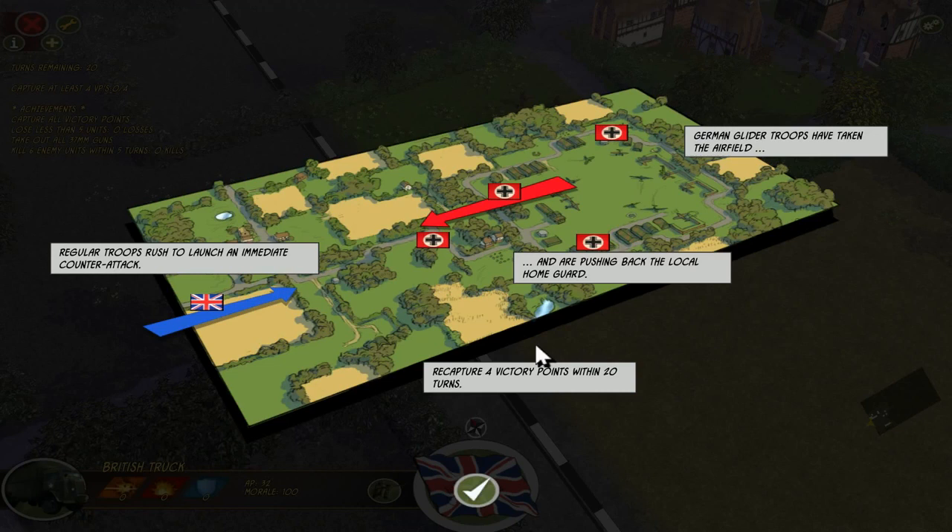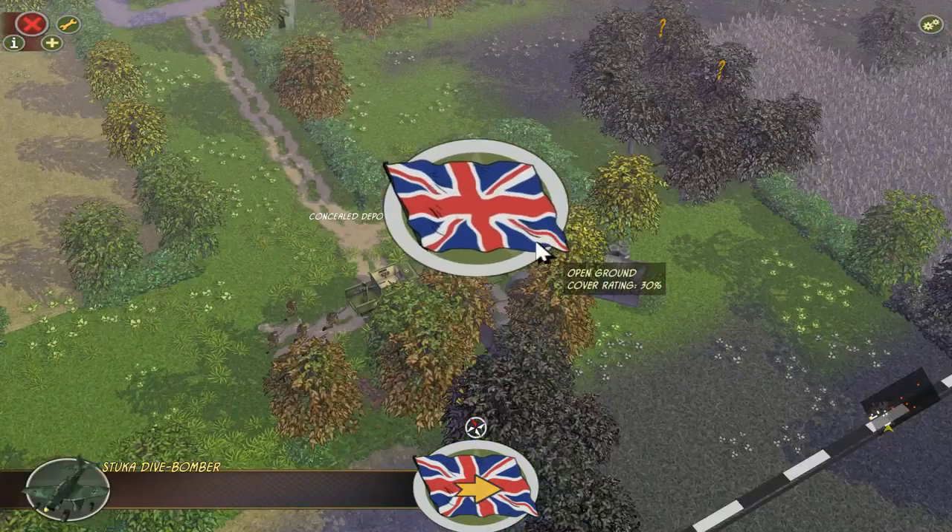German glider troops have taken the airfield and are pushing back the local home guard. Regular troops rush to launch an immediate counter-attack. Recapture 4 victory points within 20 turns. Okay — that means we have to capture all these 4 victory points. Here we go.